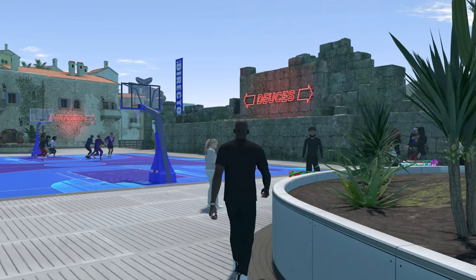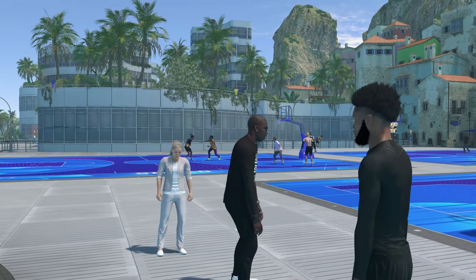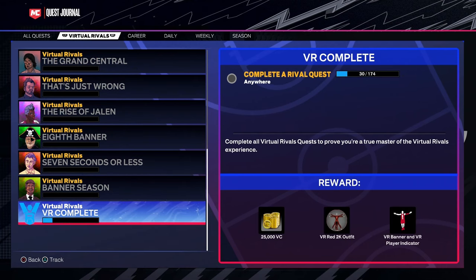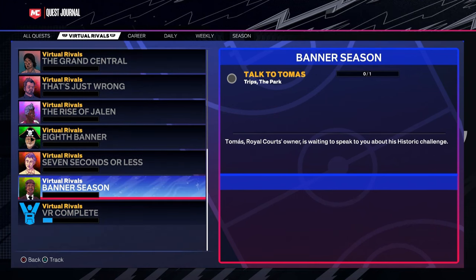If it's your first time playing, go over to Christine — she's going to give you the quest line to do all the VR quests in the game. You only have to complete 30 of these VR quests to get all four extra badges instantly. Follow the exact way I do it so you don't waste any time.